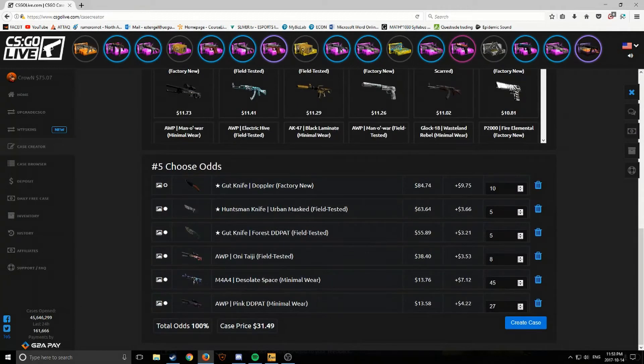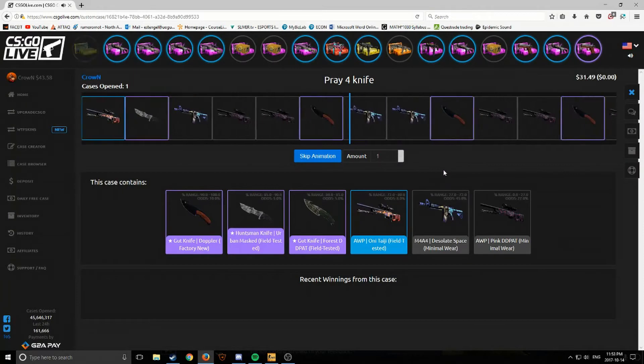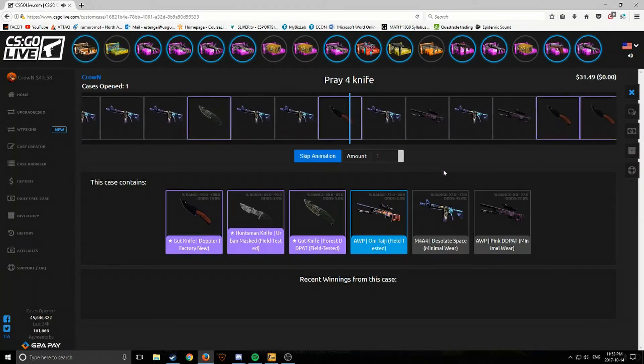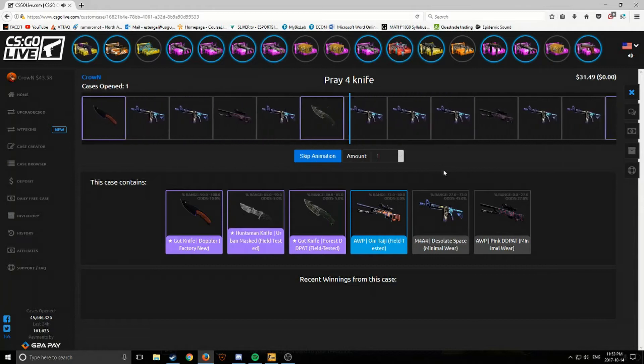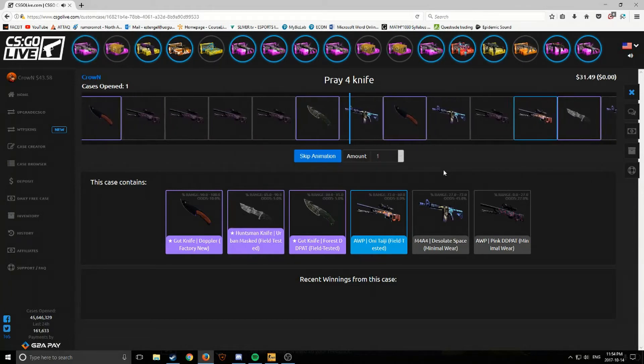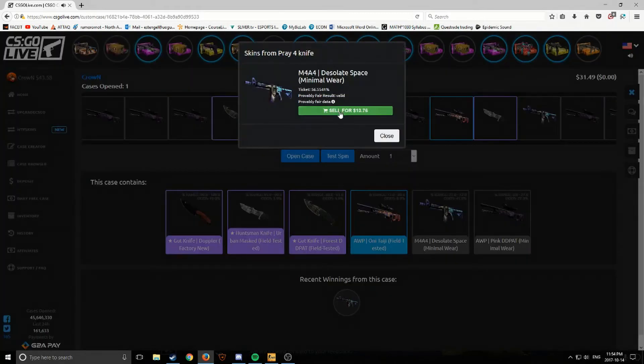I really need a knife here. I really want the gut knife Doppler — that would put me in profit since I'm starting out with $75. I'll create it and try to open it here. Let's open it up — come on, come on, please pray to see that purple border. There's a knife — there's a knife! Oh my god, the bait is real.